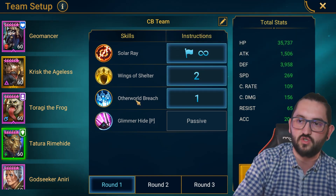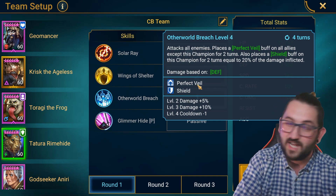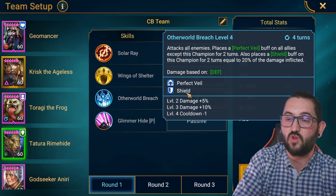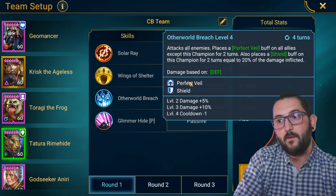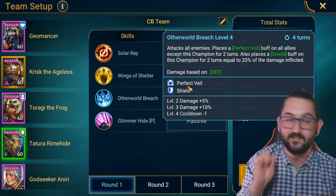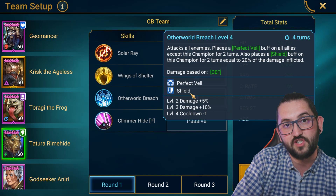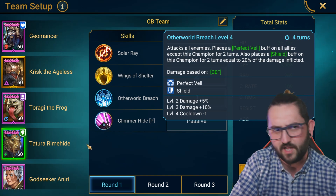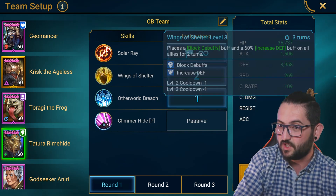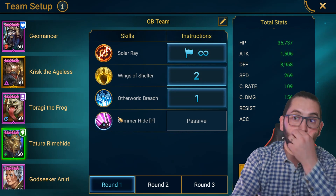From what I tested, this is the best rotation so that we have perfect veil at the right time — which also gives us damage mitigation — plus the shield on Tatura as well. This one always lands, and Tatura having perfect veil on everybody for the stun means Tatura will always be the stun target. So every other stun, Tatura will also place a shield on herself, which is huge. Plus bringing block debuffs and increased defense on a two-turn cooldown makes it amazing.